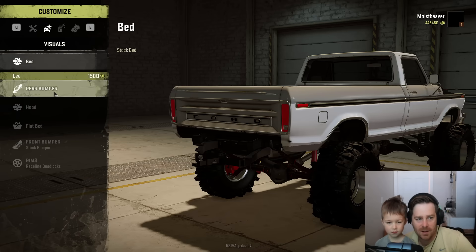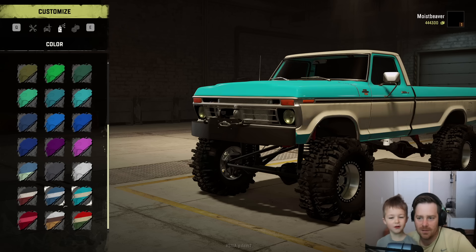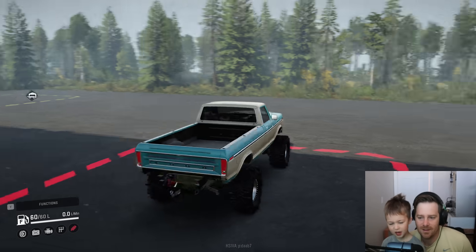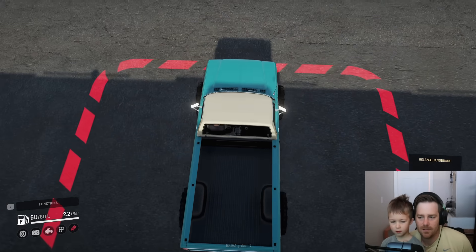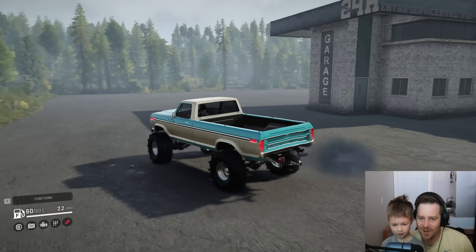Oh, we can put a bed on it. Okay, thank God. Ooh, we can change the color. I want the blue. Like this one? Yeah. That looks pretty neat. Let's get that one. Let's see how this thing looks. Oh, we got us a mudder, don't we?